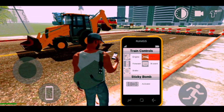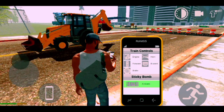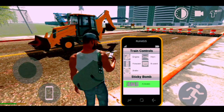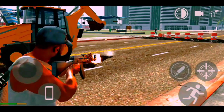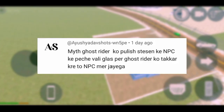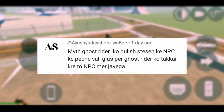So our container is up and down. This is the right side, like GCP and the remote control. We will activate the sticky bomb. The other guy will be able to do the same thing. Next myth: Ghost rider bike at the police station NPC. You will hit the ghost rider on the back of the glass, so it will hit the NPC.